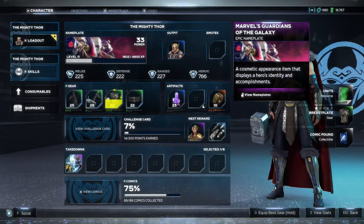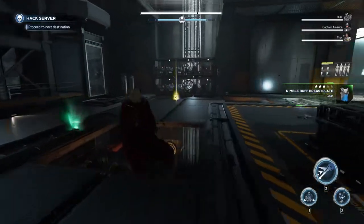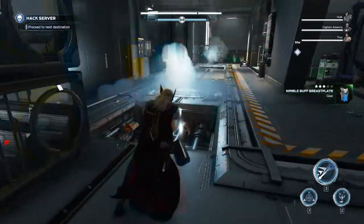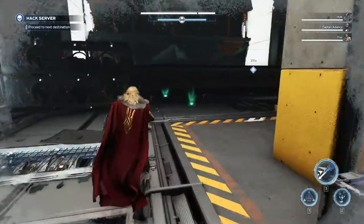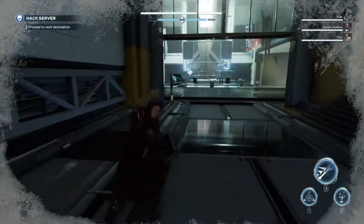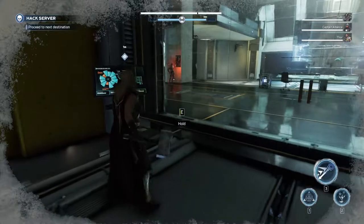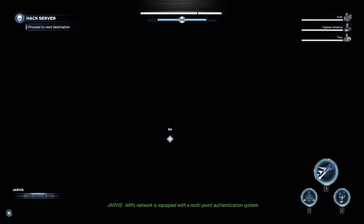Alright, new breastplate — let's equip that. The strategy as of today is: when you get a piece of gear that's better than what you currently have, equip it right away. Because now gear drops based on whatever you have currently equipped, not a combination of what's in your inventory and what you have equipped.